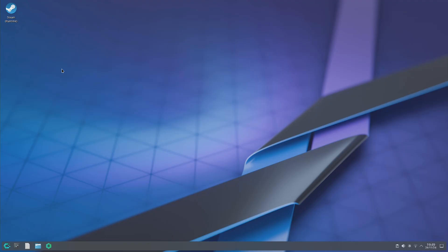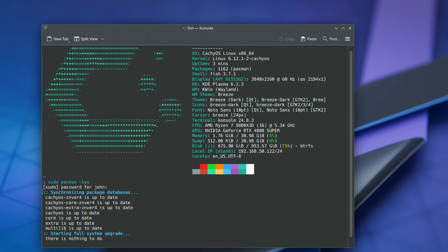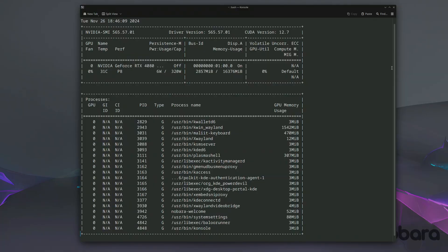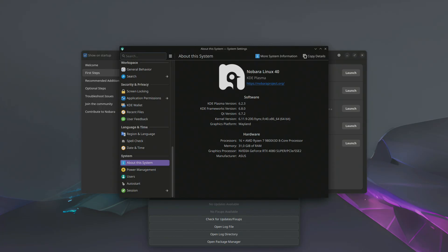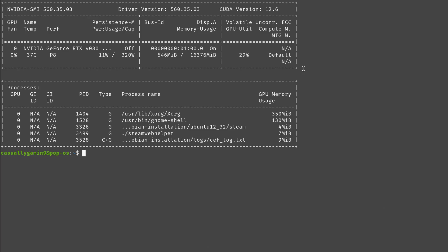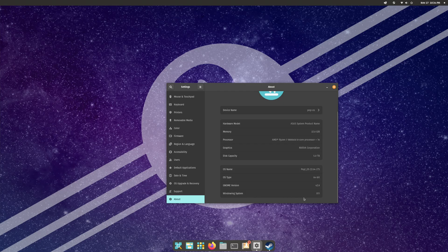Moving on to CatchyOS — on the screen now you have the NVIDIA Display Driver, the Kernel version, and some other useful information about the OS. Here is the Nobara 40 Display Driver version alongside the Kernel and other OS information. Last but not least is PopOS — on the screen now you can see the Display Driver, the Kernel version, and some other OS information.